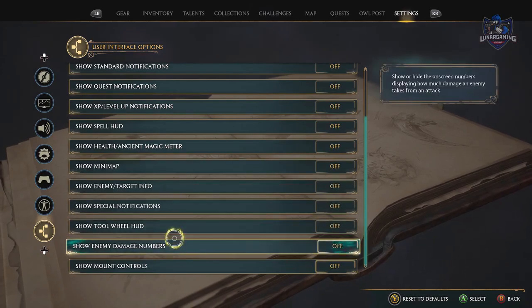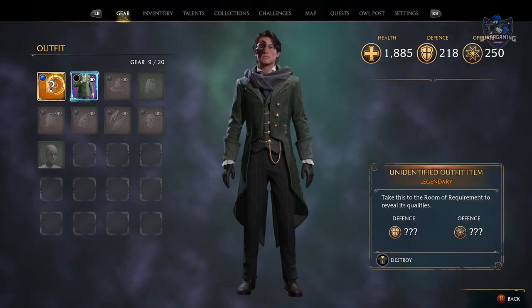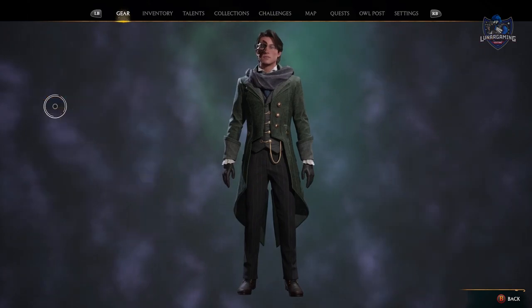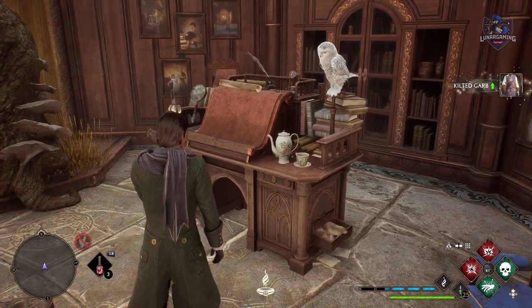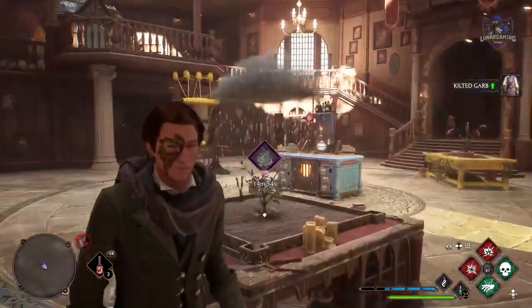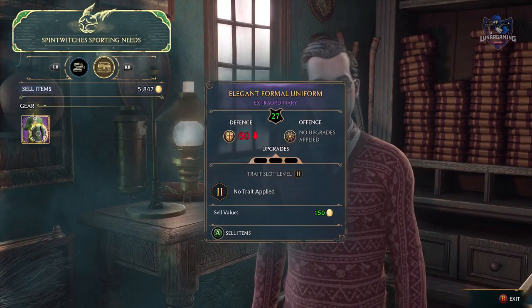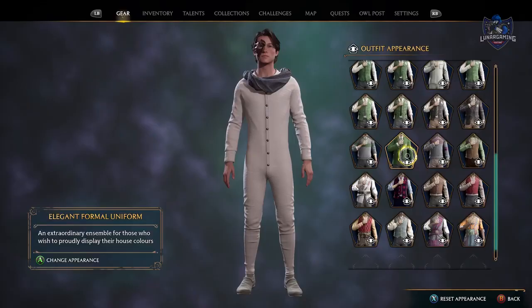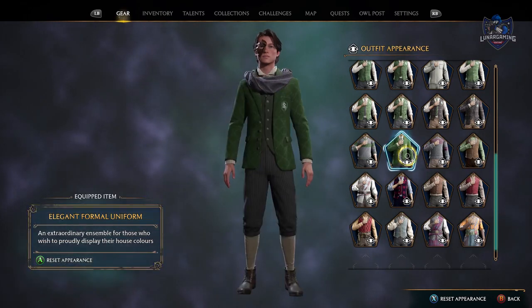Now for some tips on gear and upgrades. If you get an armour piece with a question mark, it needs to be revealed at the table in the room of requirement in order to use it. Sell armour as soon as you don't need it, as inventory space is very limited and it's a great way to get coins. Even though you sell the gear, you will permanently unlock the appearance of it in your gear menu.